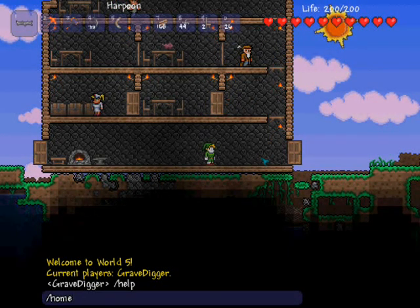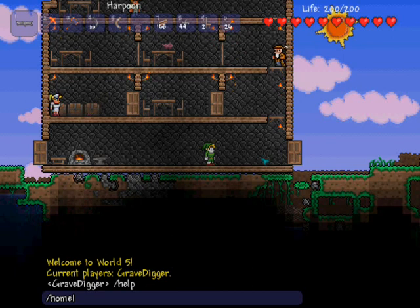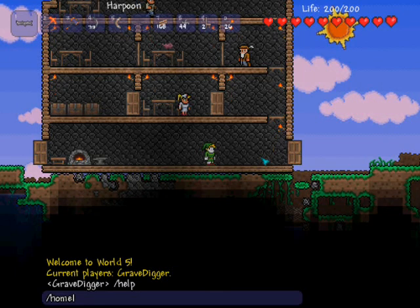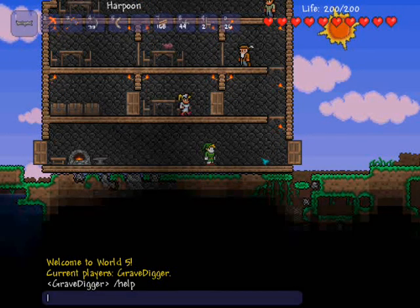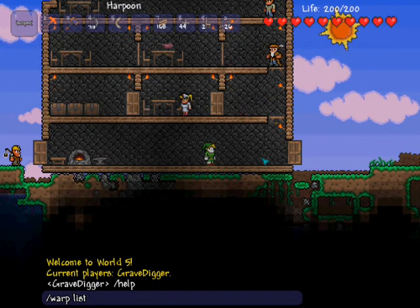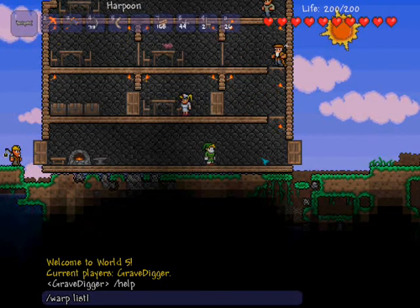And then home — home allows you to teleport to your home where your bed is, if you have set a set point there, depending on whether or not you have done it. That can only be used by Ruby or above. The next one is warplist, and when you use this it will display a list of warps that are on the map so that you can warp from place to place.